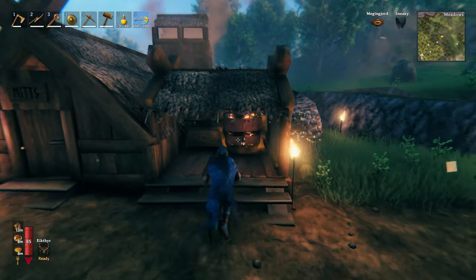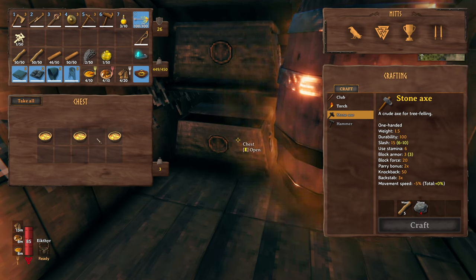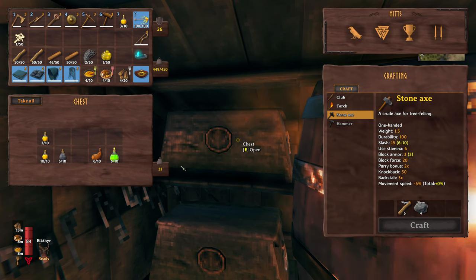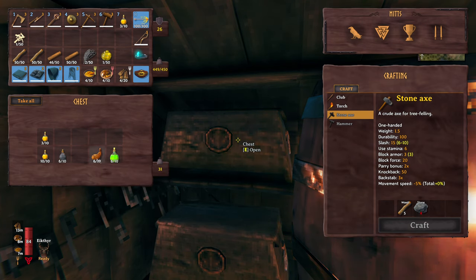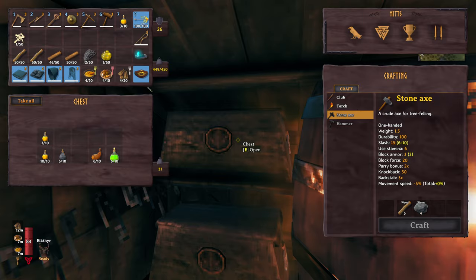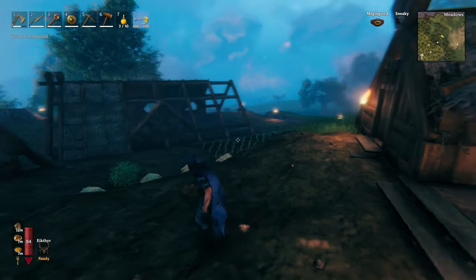At the main base, the only big change I made was I added on this little sort of outhouse structure. I put in the fermenter and a couple of chests — I've been working on some meads. We've got stamina, poison resistance, and minor healing. We've already made a few things: we've got the poison resist, tasty mead — I don't know what the benefit of that really is, let me know in the comments if anybody uses that. There's the minor healing and then we've got some stamina. I do use the stamina one quite a lot, it's quite useful.